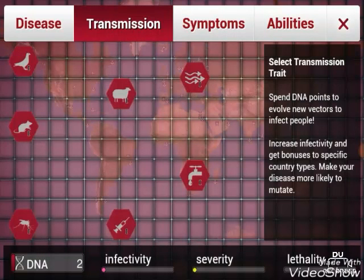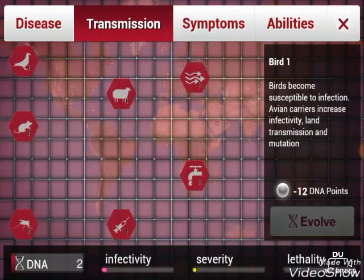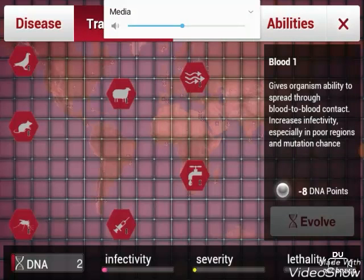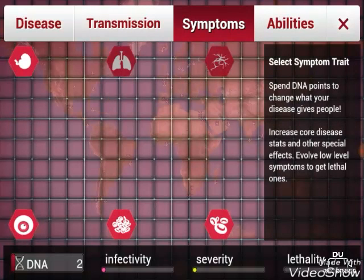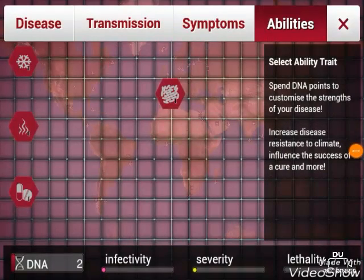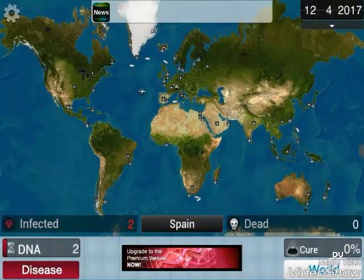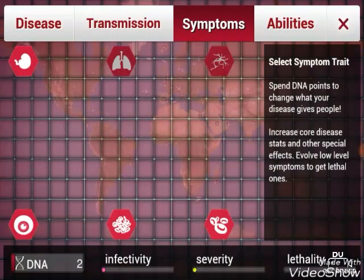So if we quickly go to the disease here. We have transmission, which we can select different transmissions that our disease can then go across. Then we have symptoms of the disease, of course. And then we have abilities. What I'm thinking about abilities is doing the heat resistance as we get our DNA. But first we're going to go to symptoms.